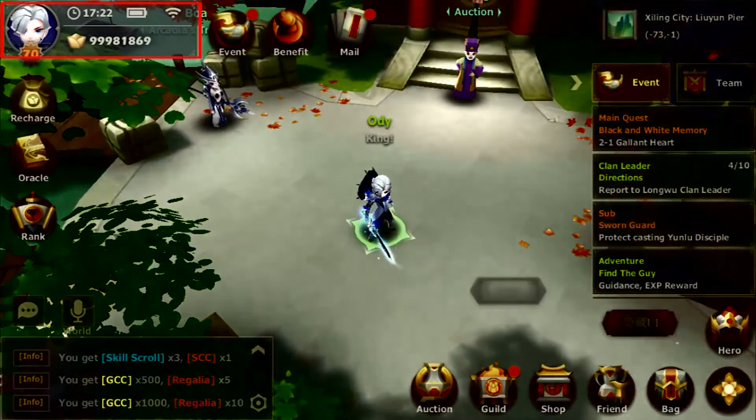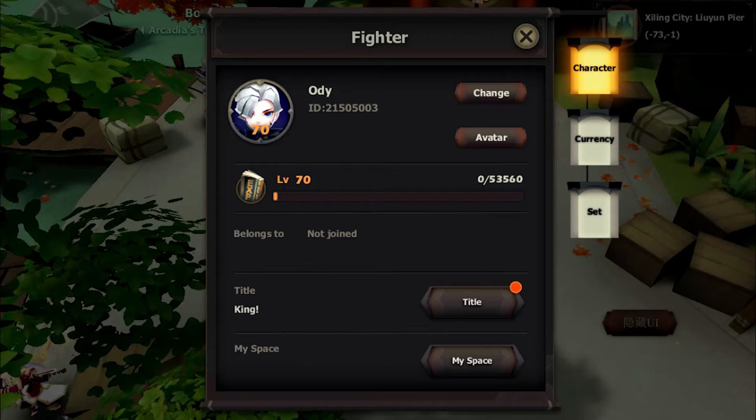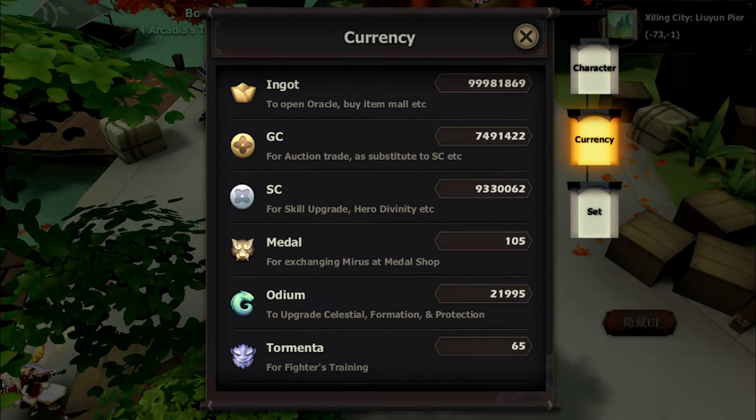In this menu, you can see the local time, your battery life, and connection status. You can also see your ingot or extra currency that you have right now. And if you tap it, it will bring you to the Fighter menu, Currency, and Options settings.